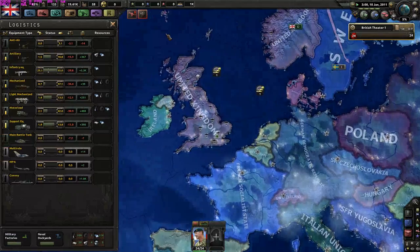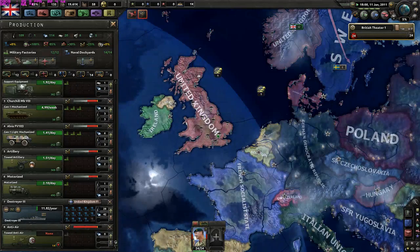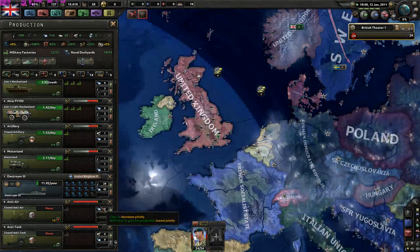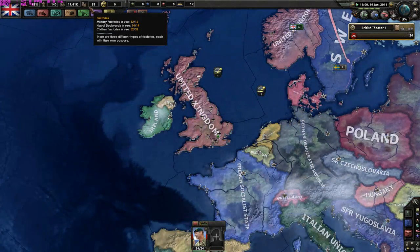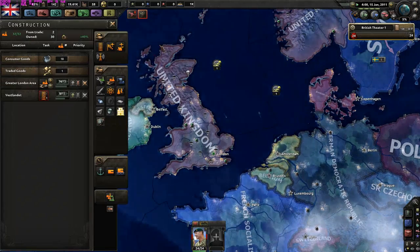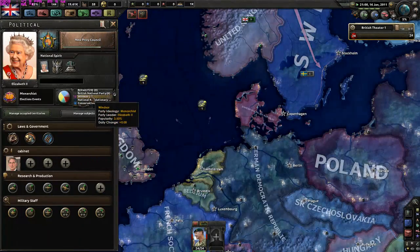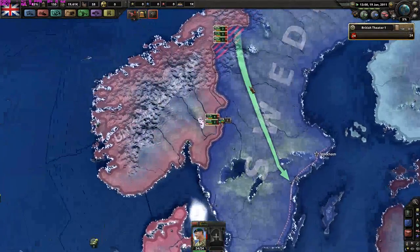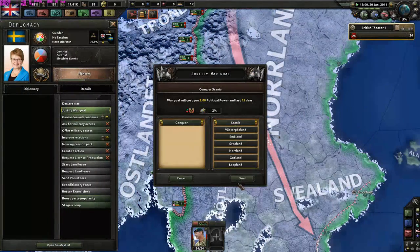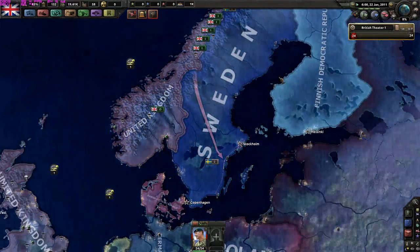I need apparently more anti-air, so I should queue that in - also anti-tank. That is the British war machine. We have 12 military, 40 naval, and 32 civilian factories - we are thoroughly expanding. Windsor popularity is only 3%, so we want to get that up. Now it's time to justify against Sweden. After that I'm going to perhaps Denmark or Finland - let's go for Denmark.